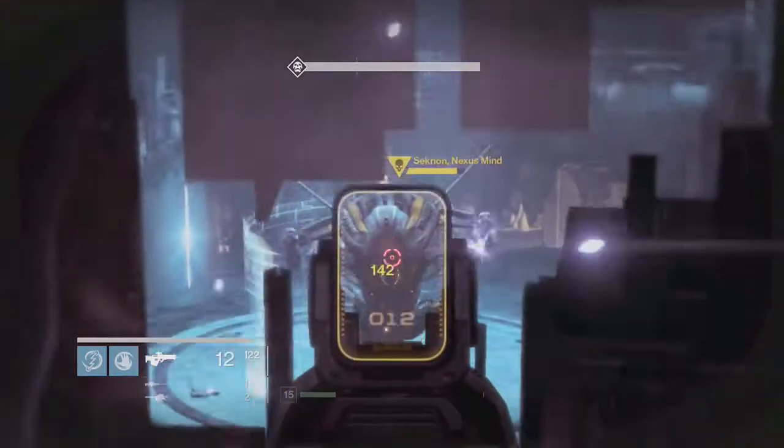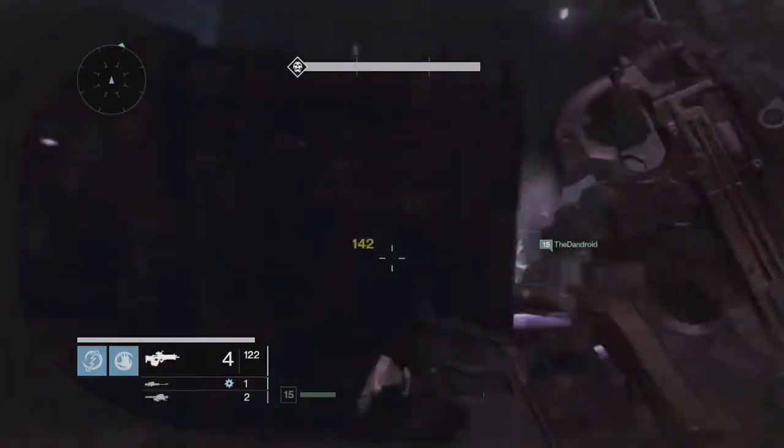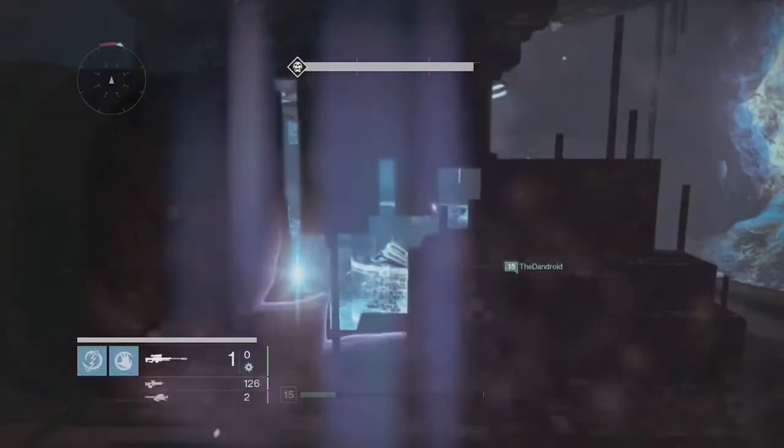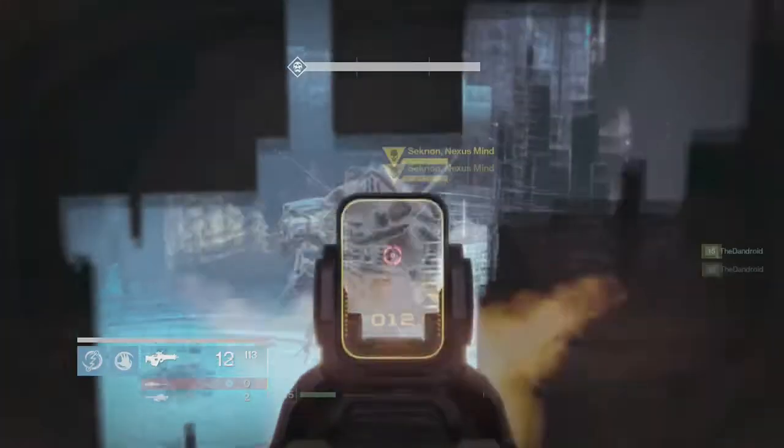This is a great spot. All three of you can be here and you won't have any ads bothering you. If one of you dies, your teammates are right next to you to pick you up. See — the shield's covering him but you can still shoot and hit his weak spot because of that yellow spot.